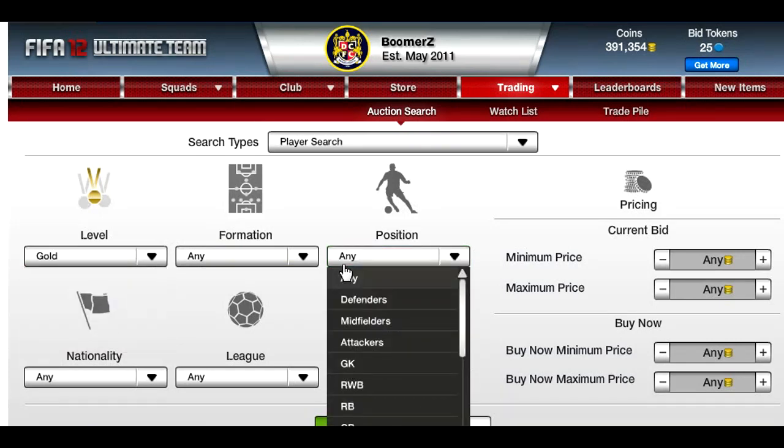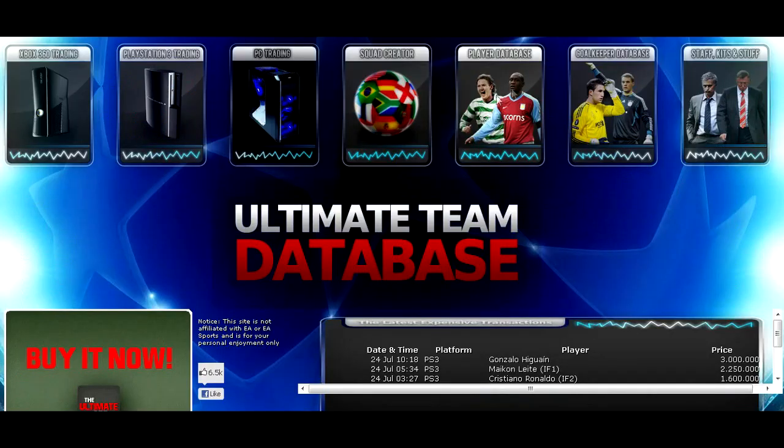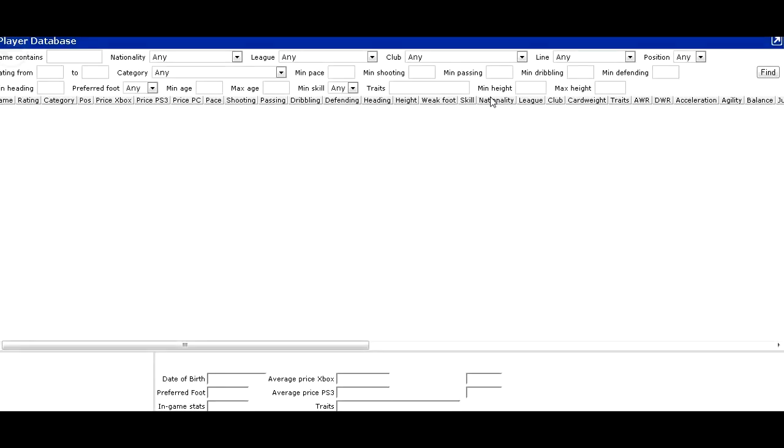What you're going to want to do is go to gold. Basically for this, what you're going to do is search for center attacking mids that have been converted to central mids, or maybe even center defensive mids depending on how good their defending stats are. You're probably going to be looking for players such as Steven Gerrard, Frank Lampard, Modric, and lesser known players such as Menez.